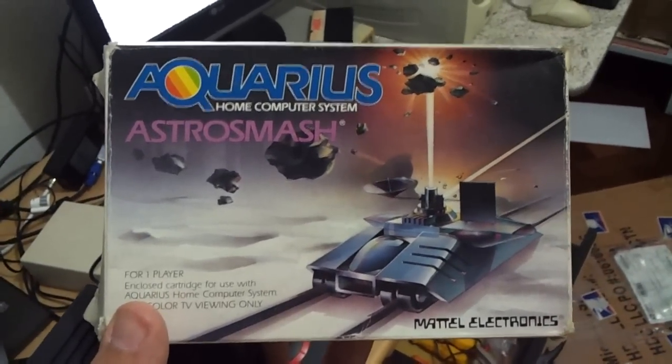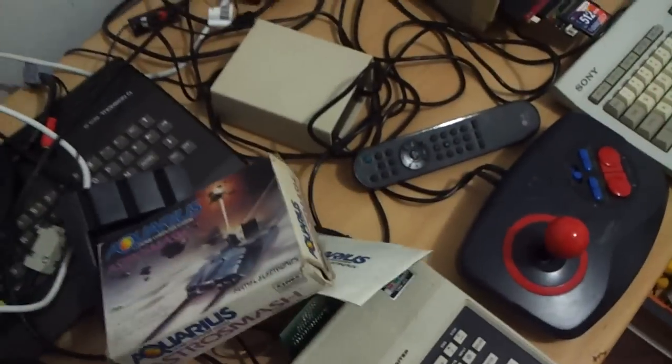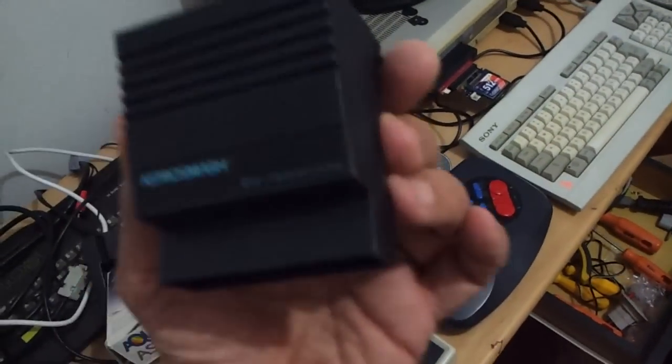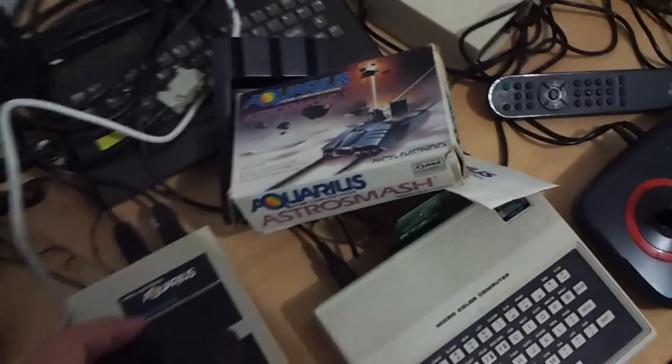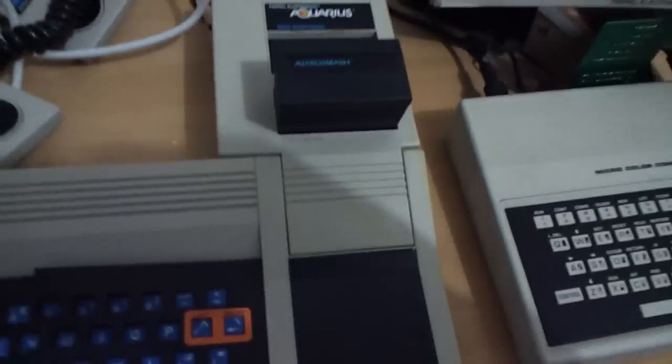Bom, vamos testar o jogo de nave, o Astro Smash. Esta é a cara de um cartucho do Aquarius. Vamos colocar no console. Assim que ele fica.